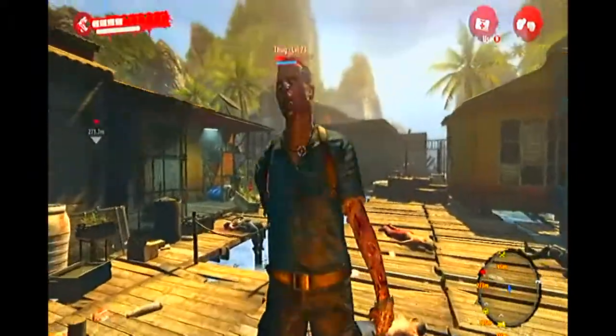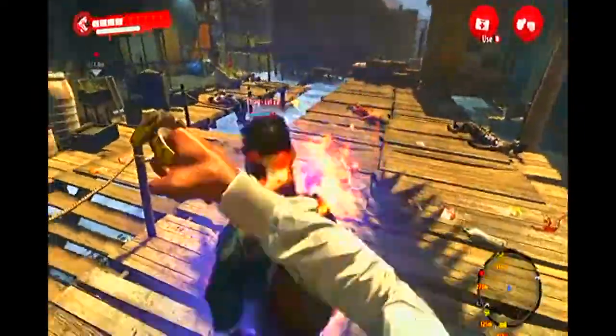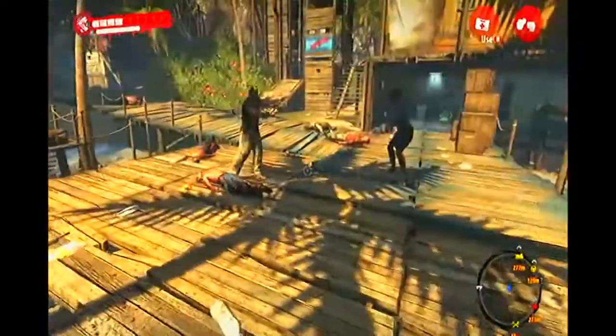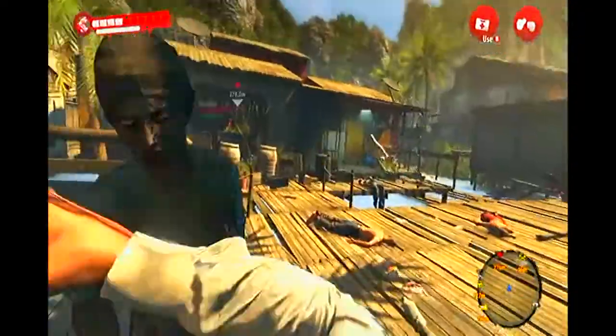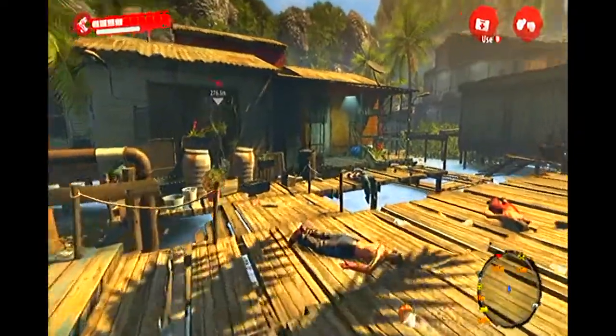The second weapon is the one that will appeal to Fury Fist fans. The Home Run Fists pretty much one-hit anything they touch except for the special infected. But the beauty of this weapon is that they send enemies flying off into the sunset with plenty of gore and splat added in for good measure.